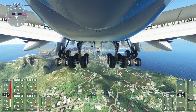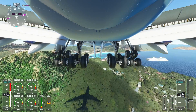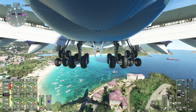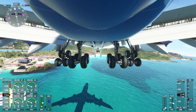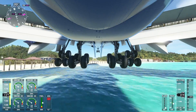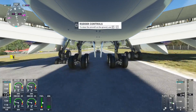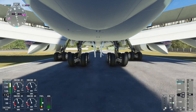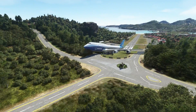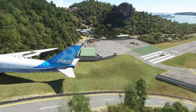We are kind of the perfect speed to land, actually, so this should be a good landing. There is some crosswind, though. Oh, this is perfect — I just don't want to hit the wing. Okay, we didn't hit the wing, that's good. We landed a bit early and we're going very fast. Oh my gosh. We kind of made it.